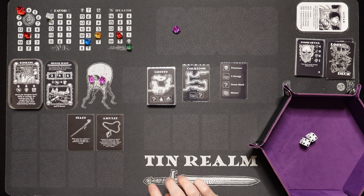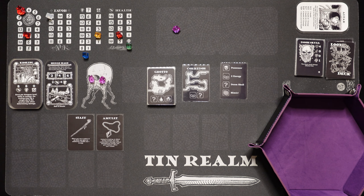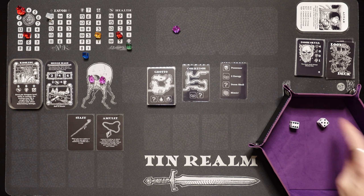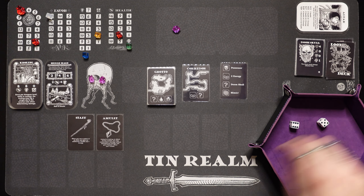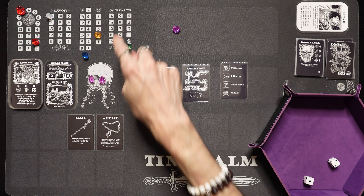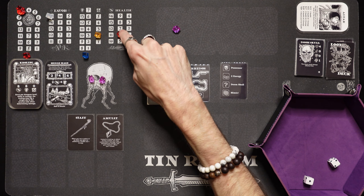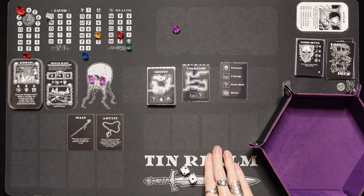He misses again — rolls double fours. We spend 2 energy doing plus 4 to our roll. We rolled a 6 and a 5 — 1 plus the 4 is 5 damage, putting him down to 2. He attacks and does 1 damage to us — we're down to 5. We use the amulet to deal 2 damage to take him down. We gain a health and we gain 1 favor from the doom skull. We are at full favor though, so no extra. That is it for the corridor.